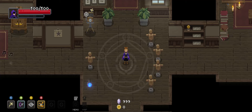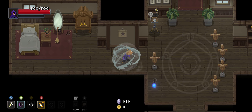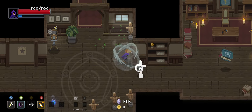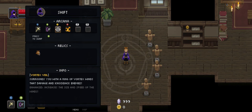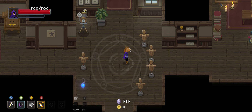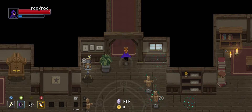Hello and happy gaming everybody. My name is DarkSageWalker and today we're going to show how a shield can be done. Permafrost Bulwark is still leaving a bit of a bad taste in my mouth, so I figured it's time to do a run where we show what a shield can actually do. Today we're going to use Vortex Veil — it surrounds you with a ring of vortex winds that damage and knock back enemies. This is how a shield should be done.